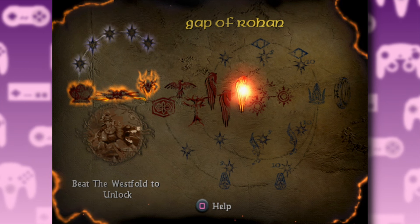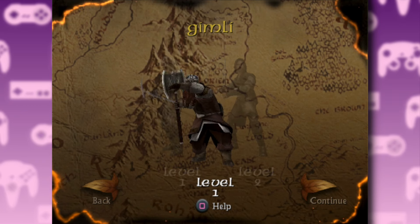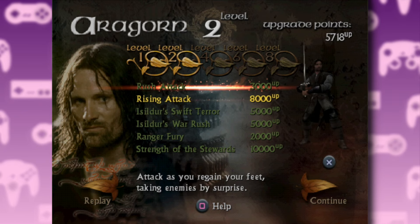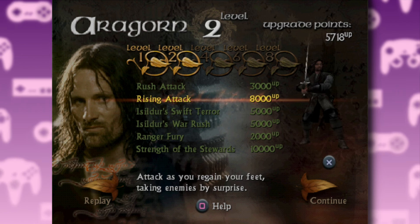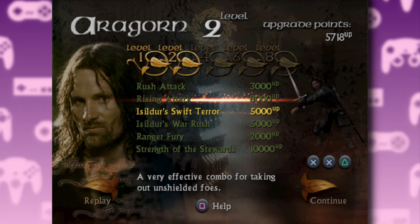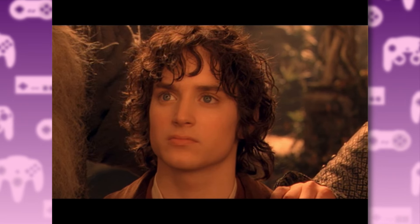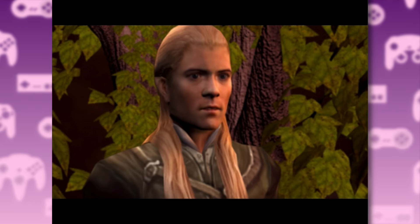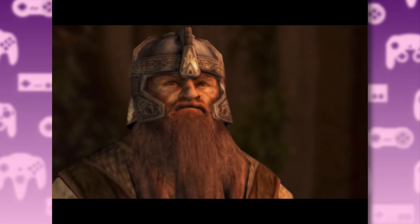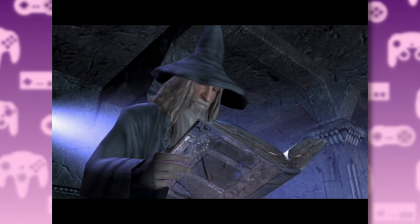In terms of gameplay, The Two Towers is made up of levels which you can play through as either Aragorn, Legolas, or Gimli. You earn skill points, which can then be used to purchase upgrades like combos and power-ups. It's a pretty standard hack-and-slash game, but all the elements are executed really well. The game also does this thing where it transitions from movie footage to in-game cutscenes, and it does a pretty good job with the characters — well, mostly. Poor Gimli's model definitely should have had a bit more work.